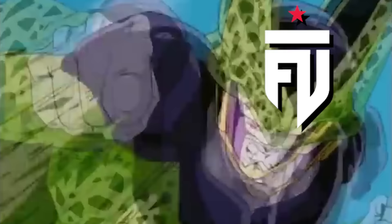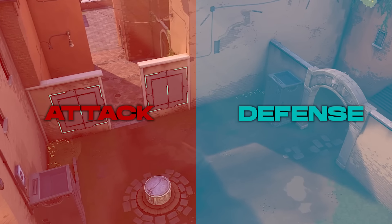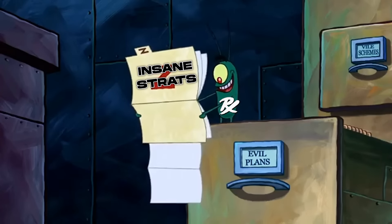This doesn't look so good if you're a Paper Rex fan, and it looked like this for the rest of the half. Going down 8-4 isn't the greatest thing in the world, but Ascent is a defensive-sided map. And when you have a playbook like Paper Rex's, a comeback is almost guaranteed to go down. But if it's going to happen, it has to start with Pistol.